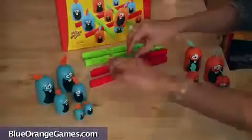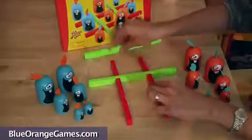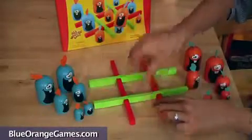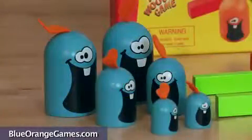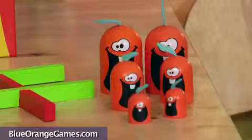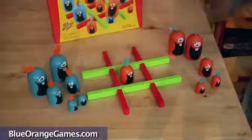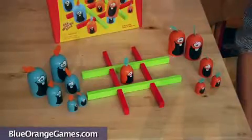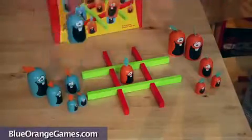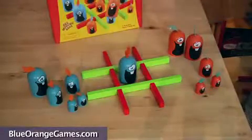The game begins by the players building a playing grid with the four wooden bars. Each player has six blue or orange wooden Gobblers. There are three different sizes of pieces, and you begin by simply putting a Gobbler of any size in one of the spaces on the grid. The next player can either put a Gobbler in a new space, or gobble up the other piece with a larger sized Gobbler.